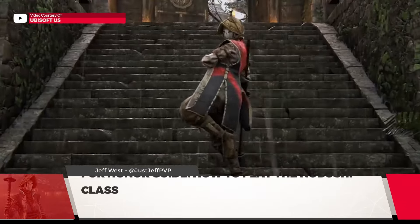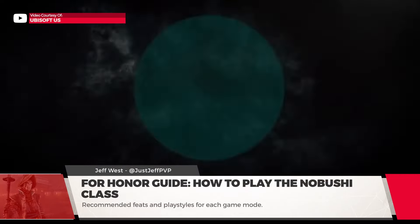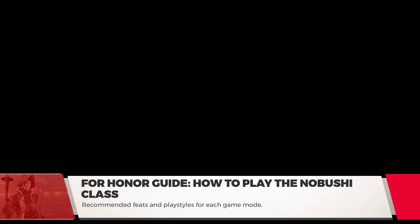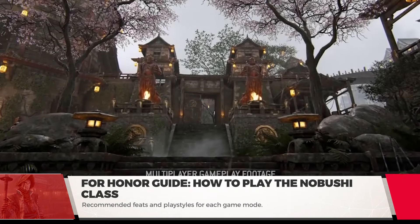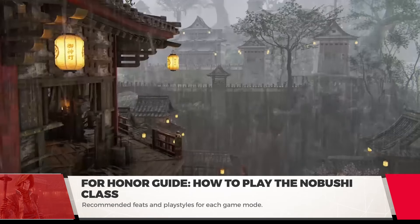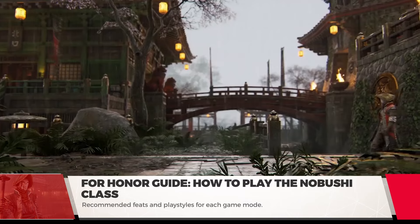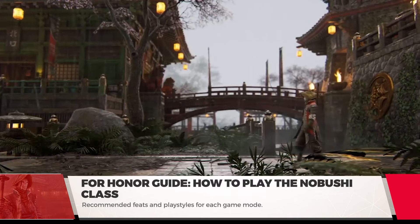The Nobushi in For Honor is an excellent long-ranged harasser that focuses on getting the advantage over her enemies through poke damage and bleeds. You'll need to keep range as the Nobushi and play smarter. Keep your enemies at bay and focus on finding ways to force out bleed damage. You'll be frustrating your enemies to death, more or less.